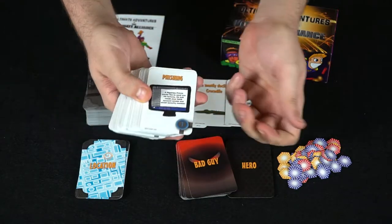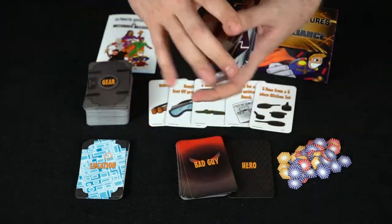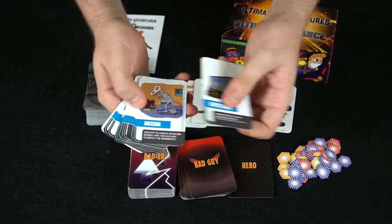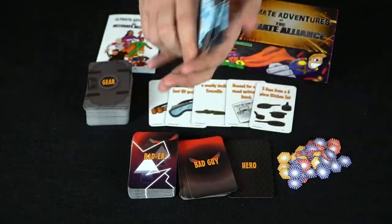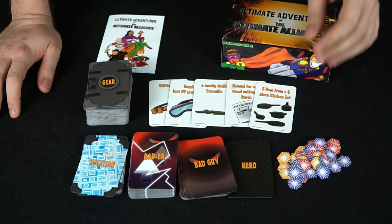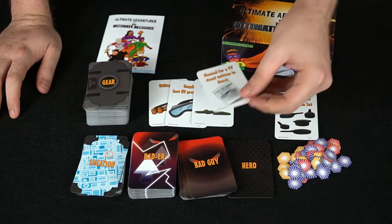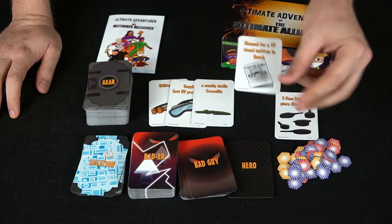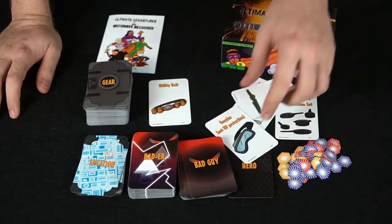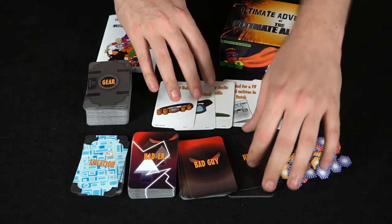There's a ton of different bad guys — sharks, ghosts, skeletons, cavemen — and batter cards that do things like make a fishing style zebra or a jaywalking monster or tax fraud. Locations include the Super Mart, the museum, and the old meatloaf factory. Heroes need gear too — things like five pans from a six-piece kitchen set, a manual for a TV stand written in Dutch, a mostly docile crocodile, goggles that aren't UV protected, or a utility belt.